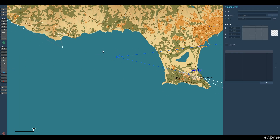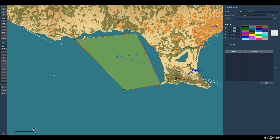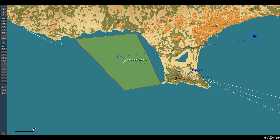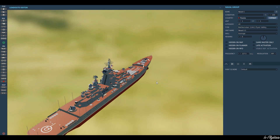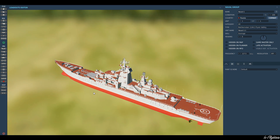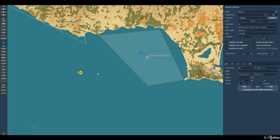Now, what if all of a sudden we had this bit of ocean here — let's make it a nice box. What if this was all of a sudden a contested bit of ocean and we had a hostile ship come into that area? So let's go ahead and add one of those. We're going to have him come and sail right into this trigger zone, this area that we've designated as a hostile disputed bit of water.